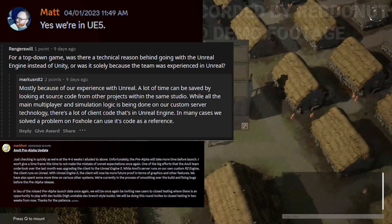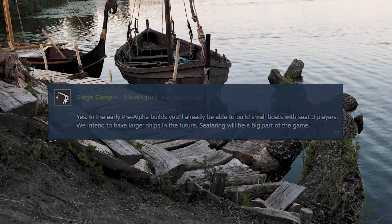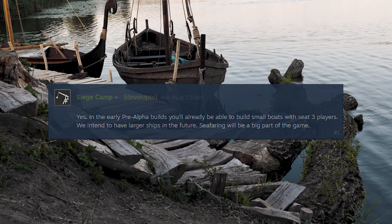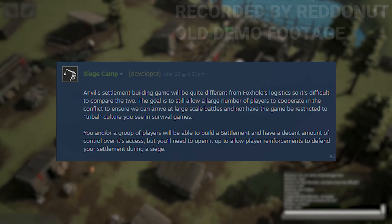As far as ships go, in the early pre-alpha builds you'll already be able to build small boats with three seats for players. They intend to have large ships in the future, and seafaring will be a big part of the game. As far as settlement building goes, they confirm that Anvil's settlement building will be quite different from Foxhole's logistics, so it's difficult to compare the two.